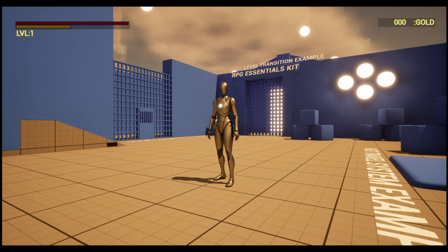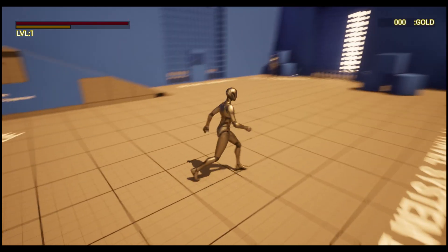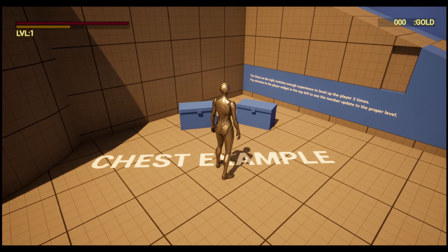Starting off, the main thing it includes is an interaction system that allows you to open gates, open doors, open chests, talk to NPCs, and even fast travel. I'm going to do a quick cut of a lot of different features so you can see what's in the pack.